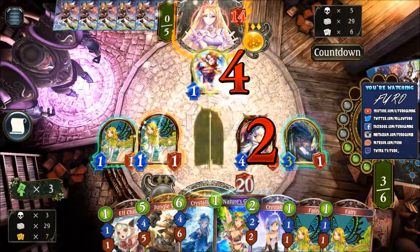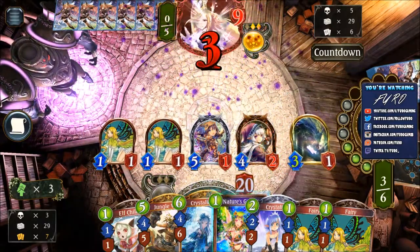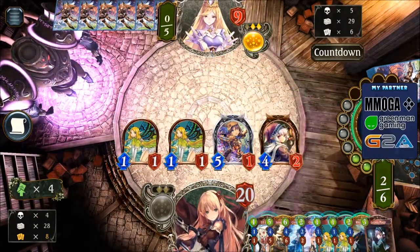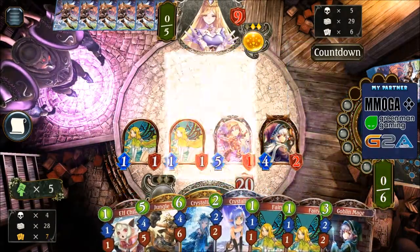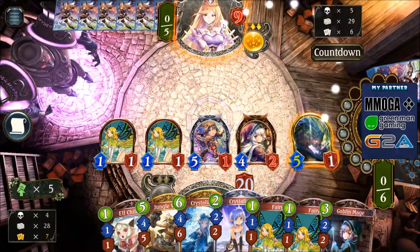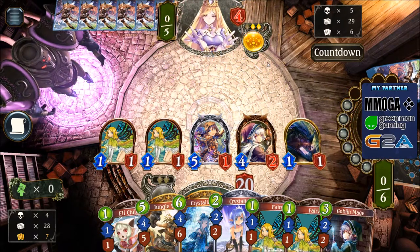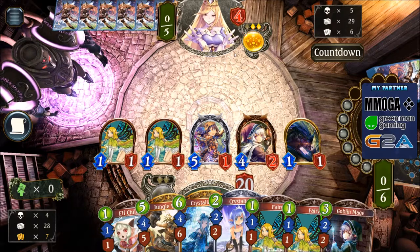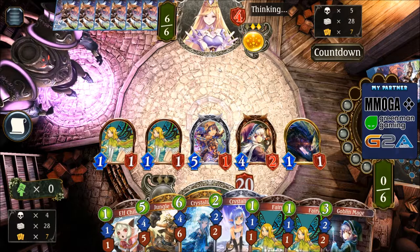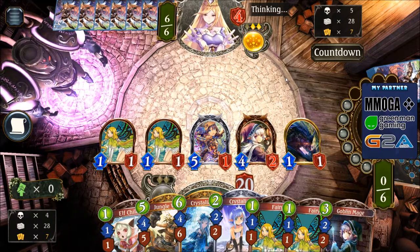Dealing 2 in the face from the fairies and 3 from the Rhino, using Nature's Guidance to get the Rhino back in our hand and play it again — this one now has 6 attack. Our opponent is currently at 9, so he is down to 4. We are not missing that much. Just because the Heavencraft is going super slow, we can do that. Normally against more aggressive decks we are just trying to defend early, but against Heavencraft which is going super slow, that is not needed. He might now play the Decree, clearing the whole board. Then we might just go for Goblin Mage and pick up another Rhino, and with that we can easily win the game.